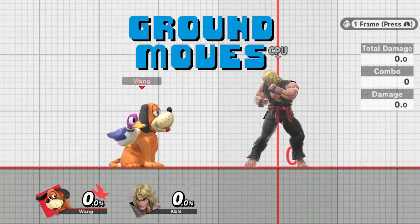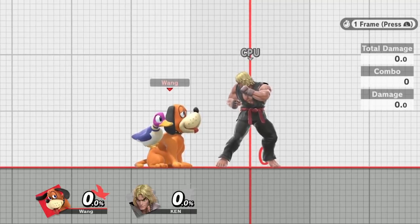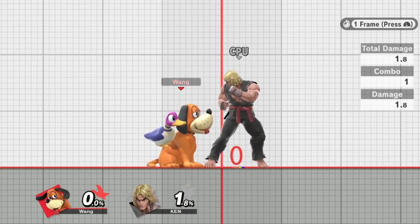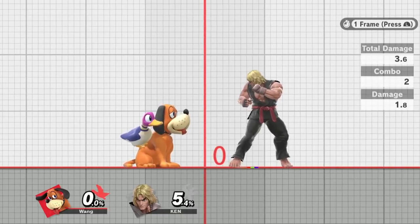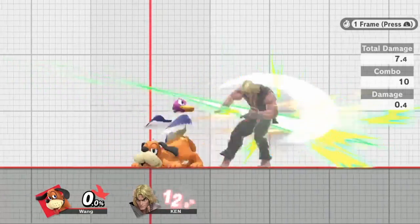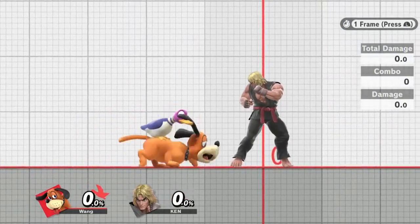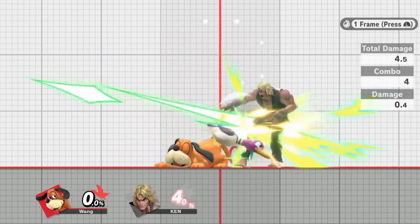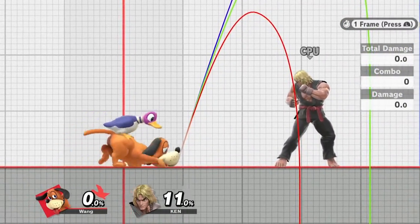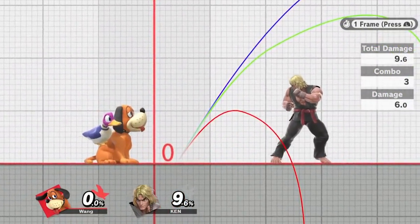Let's talk about his grounded moves, starting with his jab. Fundamentally this move hasn't changed much — the hitbox frames are still active on frame four. It did get a damage nerf: hit one does 1.8% instead of 2.5%, same with hit two. The rapid jab now hits a lot quicker but does less damage overall, dealing about 11% instead of the 13–16% you could get before. At low percents opponents are able to shield in between it if they're far away, so at low percents just go for the regular jab combo.